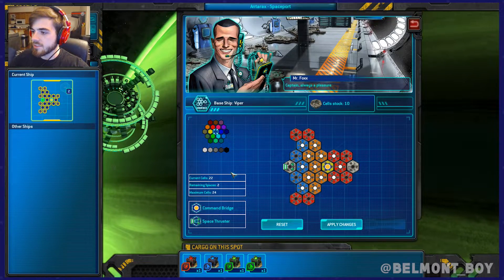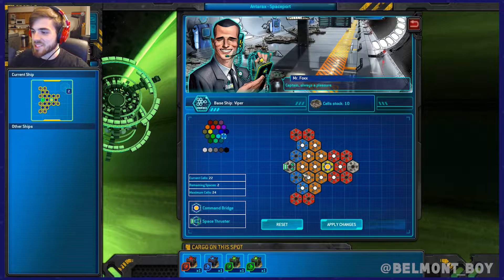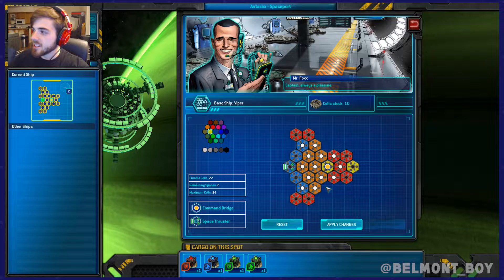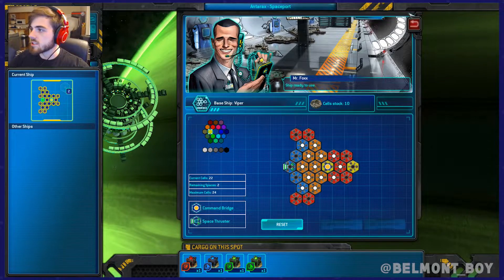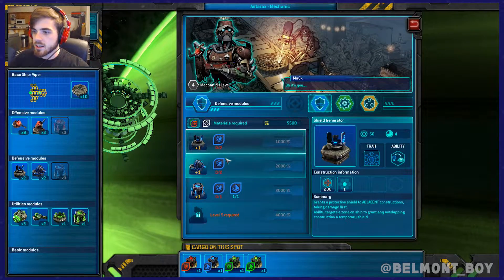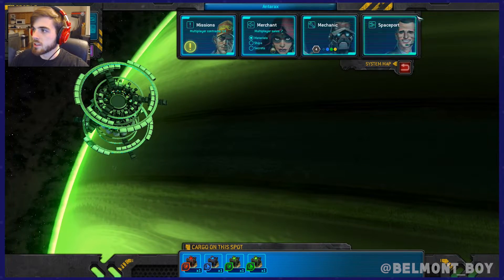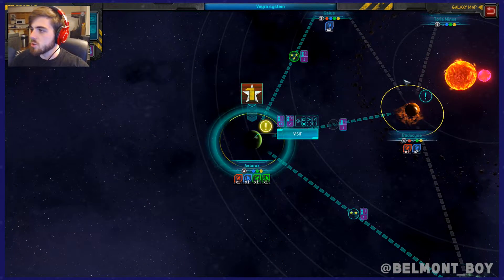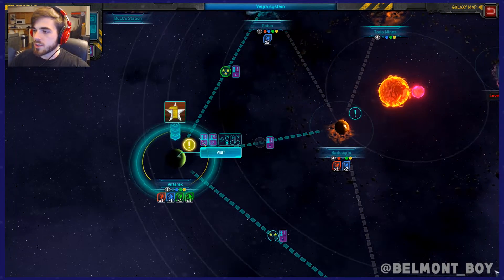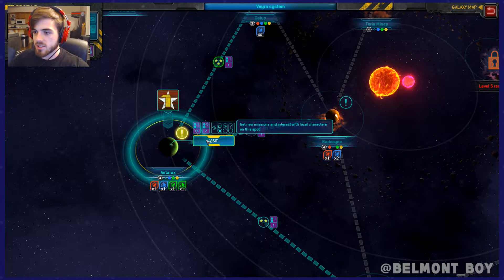We're going to make this orange — I know this part doesn't really matter as much but it's fun. Make it yellow, and the very tip yellow too. Let's apply changes. We need to bring the mechanic along with us. Let me check the map — we've got two here and two there. So we could go to Baduin or Gaius, do a defense upgrade. Let's see what sort of missions we've got.